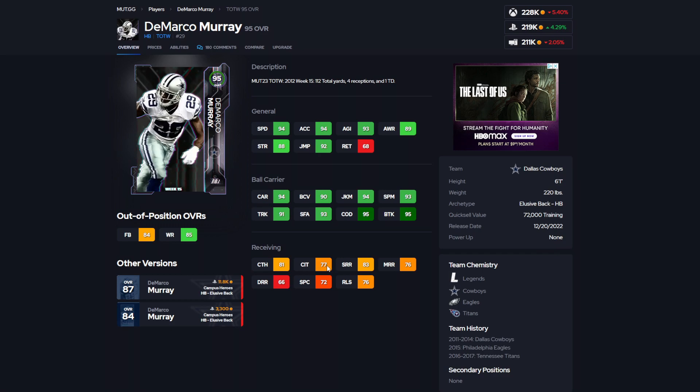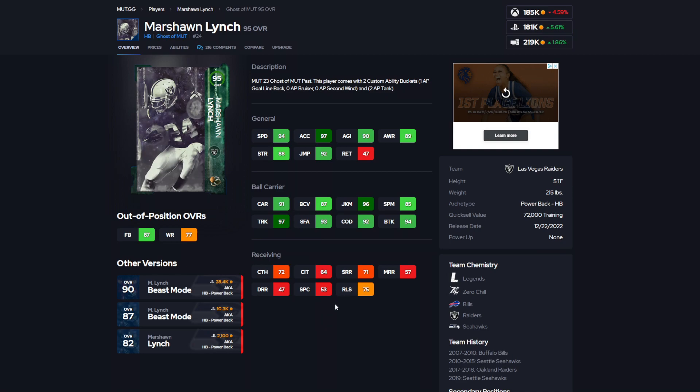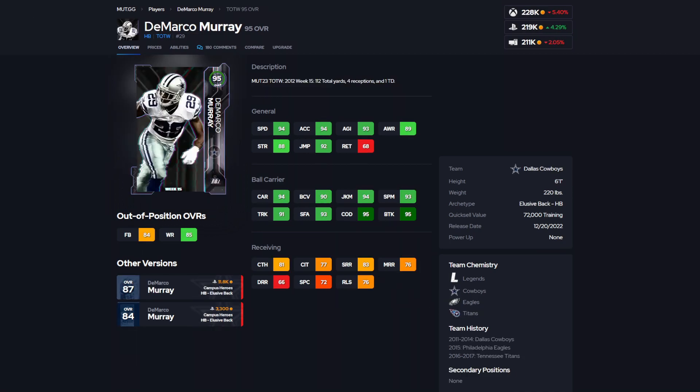His receiving stats: 83 short, 77 catch, 76 medium, and 66 deep. Yeah, I know his receiving is pretty bad. Marshawn's is decent — better than Shawn Alexander's.